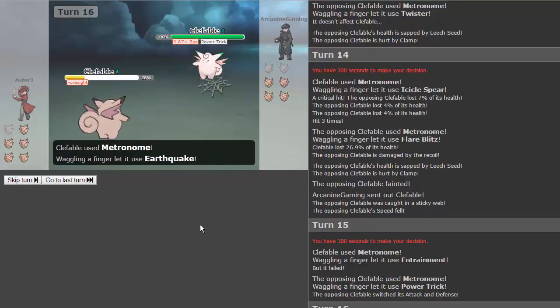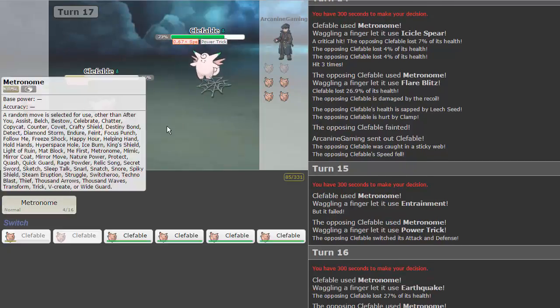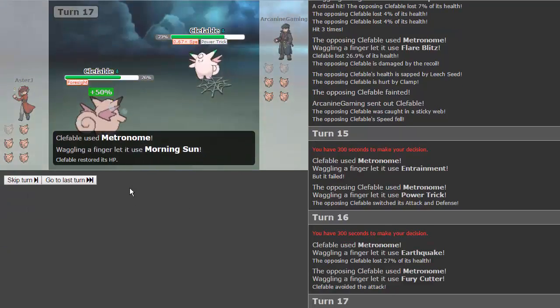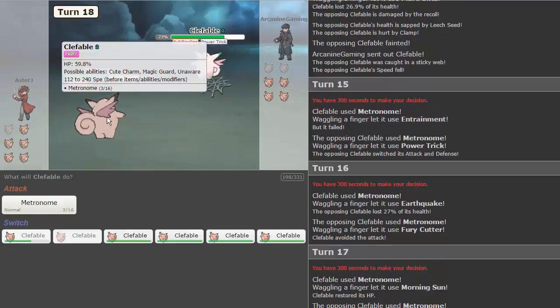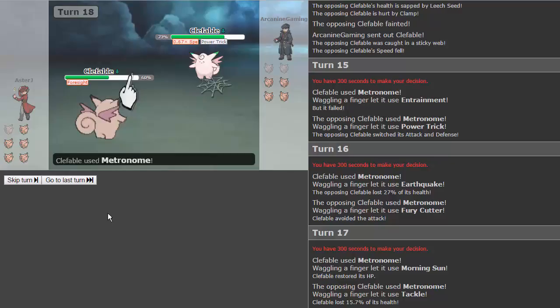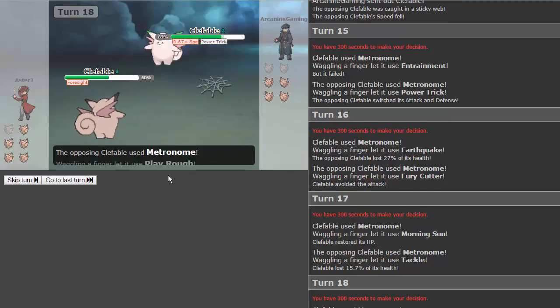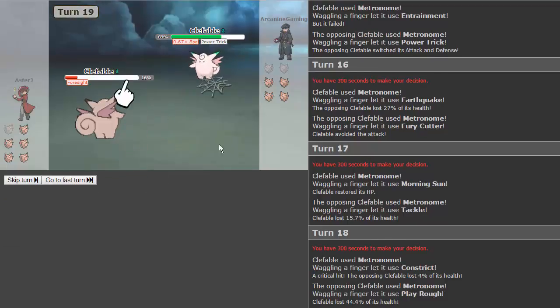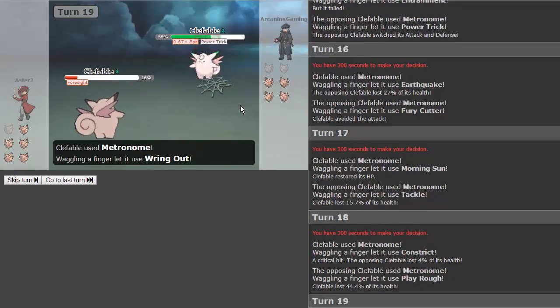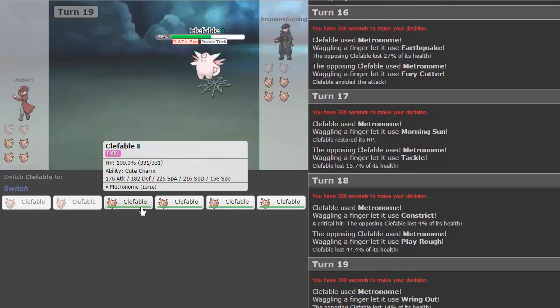Actually it might matter — now he has lower special attack and lower special defense. We get earthquake, a very nice move. He gets fury cutter and misses, not that it would have done much anyway since you have to hit in succession and it's a bug type move. He goes for tackle — that did quite a bit. We get morning sun, which is really lucky. This Clefable might be able to win on its own now. He gets constrict — play rough actually hurt; constrict doesn't trap anymore.